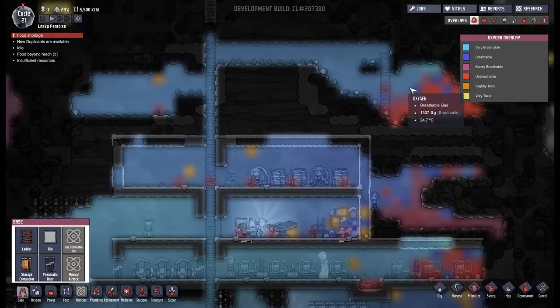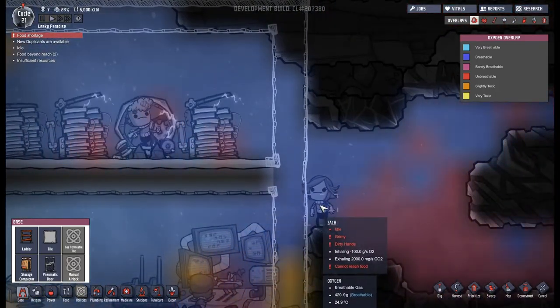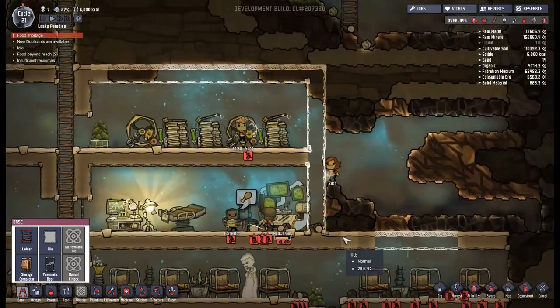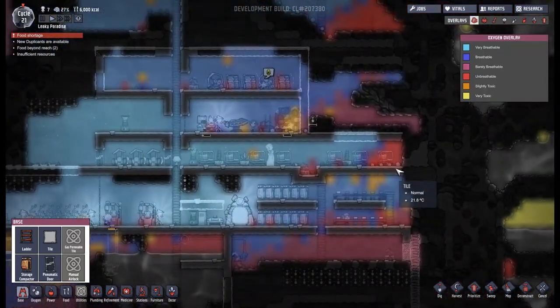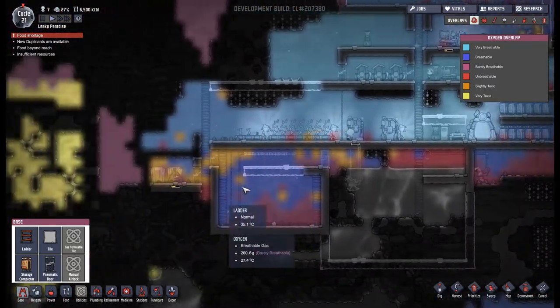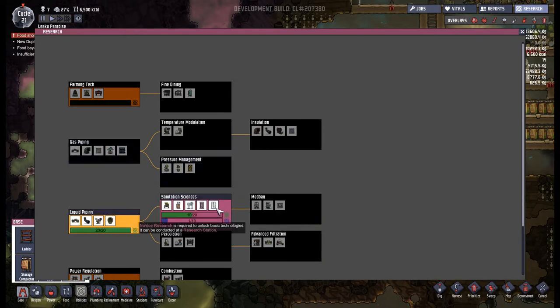We've got some very breathable gas conditions up here. What are you doing, Zach? You seem to be lost — are you okay? I think the way we can help you best is by getting you down from there. Unfortunately we are now leaking gas — all the carbon dioxide is just leaking out here. I suppose that's okay, we can definitely deal with it. Look at this — we need to put a proper airlock there. That's something we can head towards most definitely.